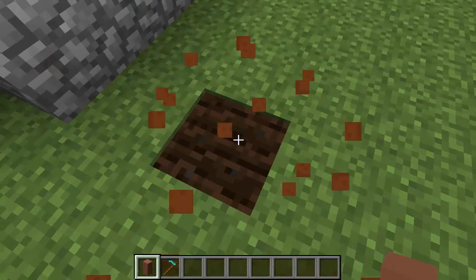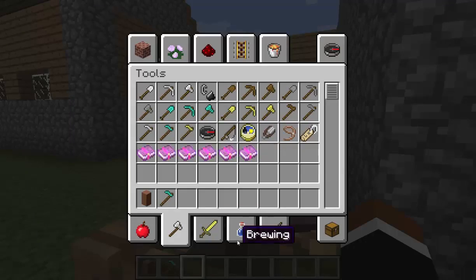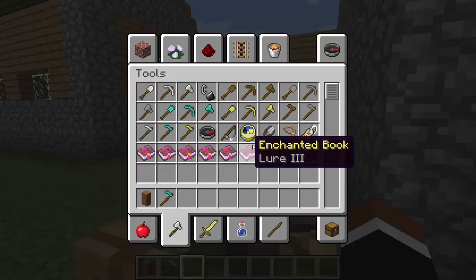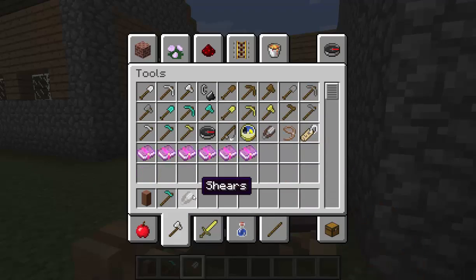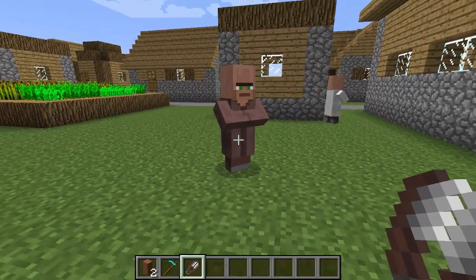Don't plant it. Let me show them. So for this mod, what you want to do is walk up to a villager, put shears, right click, and look — you got its nose.